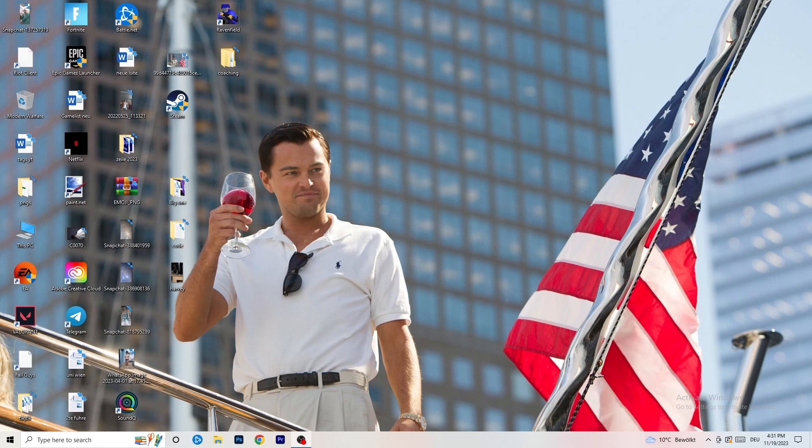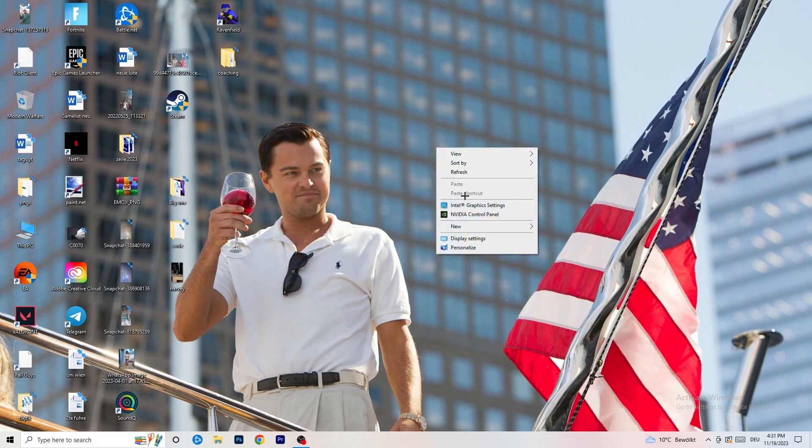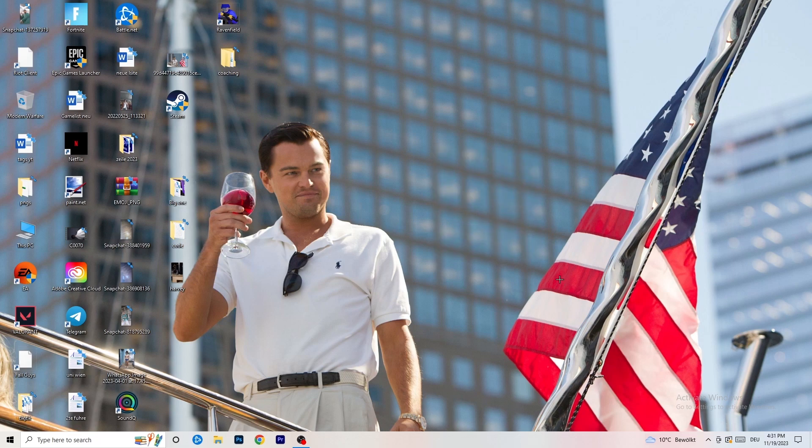The first thing I want you to do is go to your desktop, take your mouse, right-click, and open up your graphics card control panel. For me it's NVIDIA — I'm using a GeForce NVIDIA graphics card. If you're using something else, open up your control panel for that — it should be the same thing.